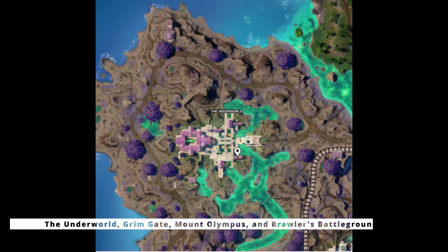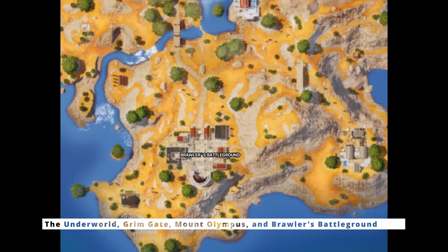In this video, me and my sister will be talking about all the new items and POIs in Chapter 5 Season 2, so let's get to it. There are four new POIs: the Underworld, Grimm Gate, Mount Olympus, and Brawler's Battleground.